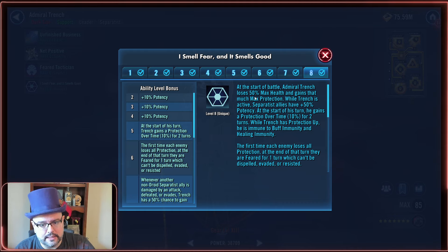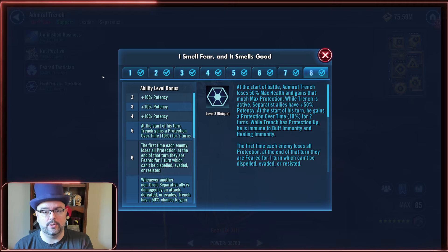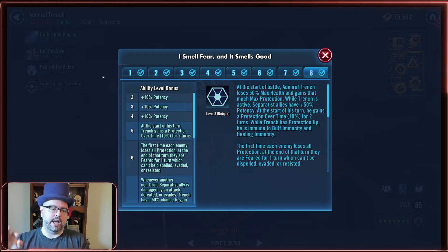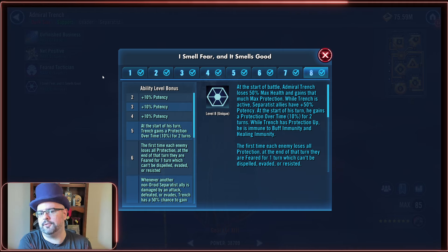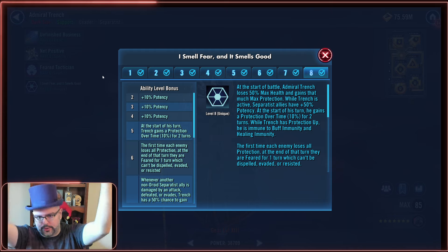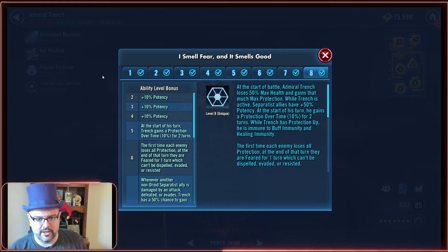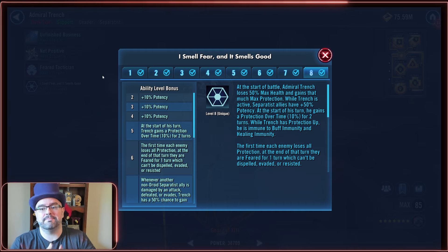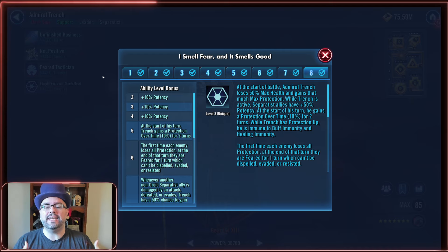Some folks were saying: why go with the health primary? Shouldn't it be protection to get the most out of this? I think for maximum survivability from the entire kit, it's not close — go with health. The leadership gives a 30% max health and protection boost, and that executes after this unique does. So if you have a round number like 100,000 max health, that gets cut in half, so 50k max health is added onto protection. Then the remainder of that health plus the blown-up protection figure are both raised by 30% after the leadership kicks in. To maximize his protection gained from this unique, you actually want to mod for health, because it's 50% of max health that he loses.